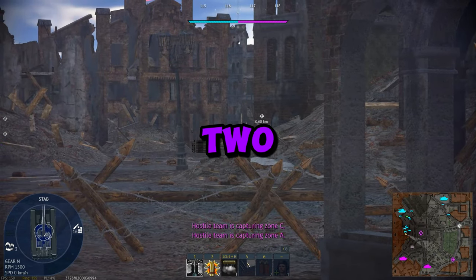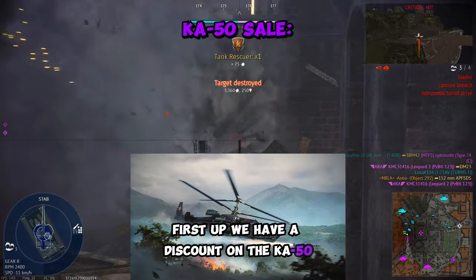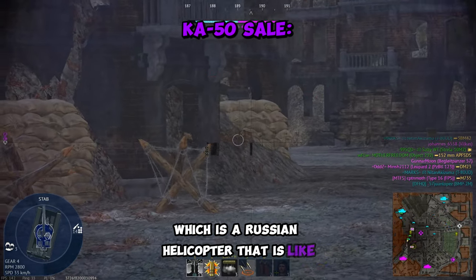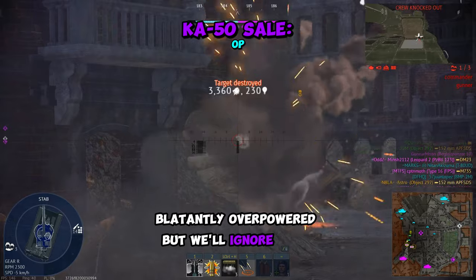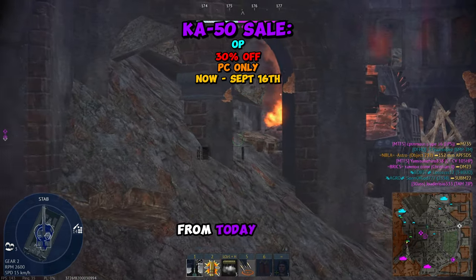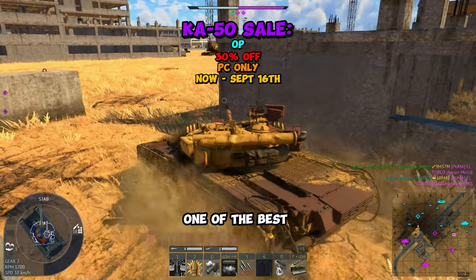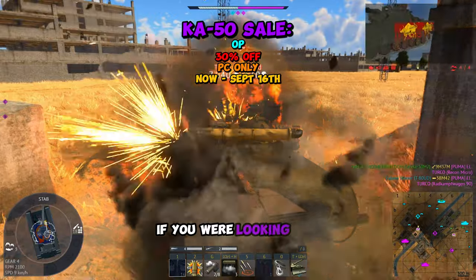This morning, Gaijin released news about two new pack sales that started today. First up, we have a discount on the Ka-50, which is a Russian helicopter that is like blatantly overpowered, but we'll ignore that for now. You could get a 30% discount on the Gaijin store from today until September 16th at 12 GMT. This is by far one of the best helicopters to get in the game if you were looking to grind helicopters.